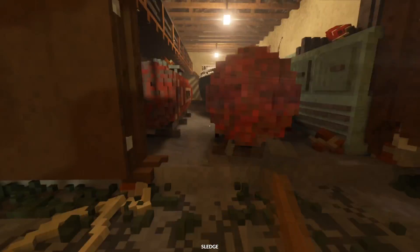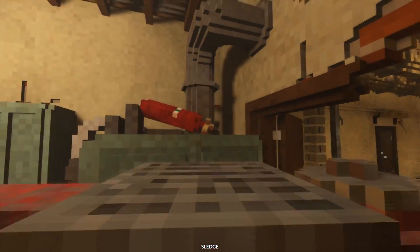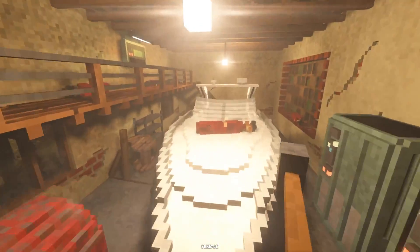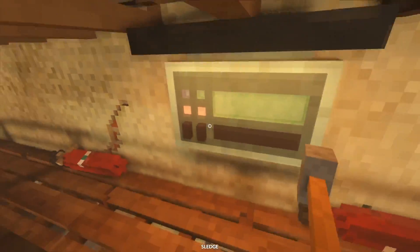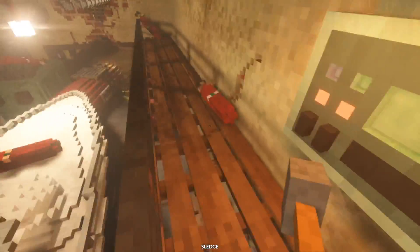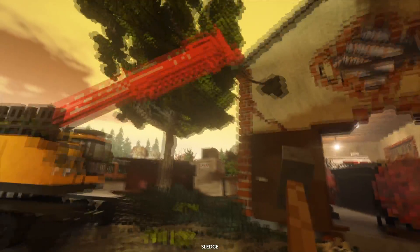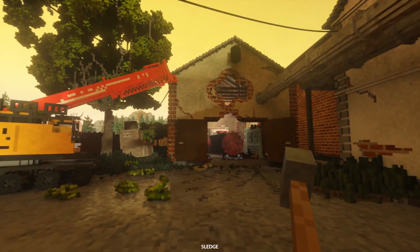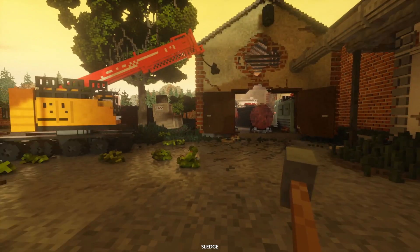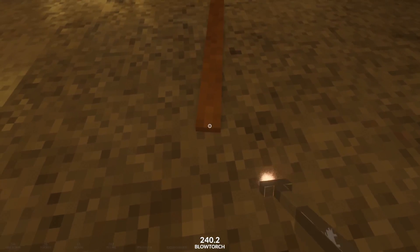I can't believe I did that though — that's so frustrating. Anyways, there's enough explosives in here to hopefully destroy the place. As you can see, we got explosives everywhere. Now the big wall I want taken out, so I put the majority of them over here because that's kind of the whole point of this. Yes, I could have just shot a few rockets at it, but why not spend two hours trekking propane tanks? Because this is Teardown and it's fun.